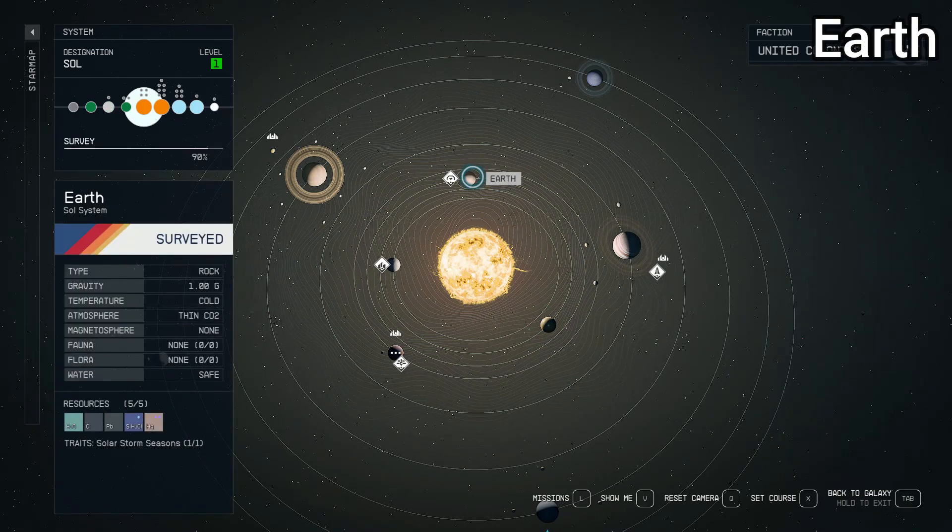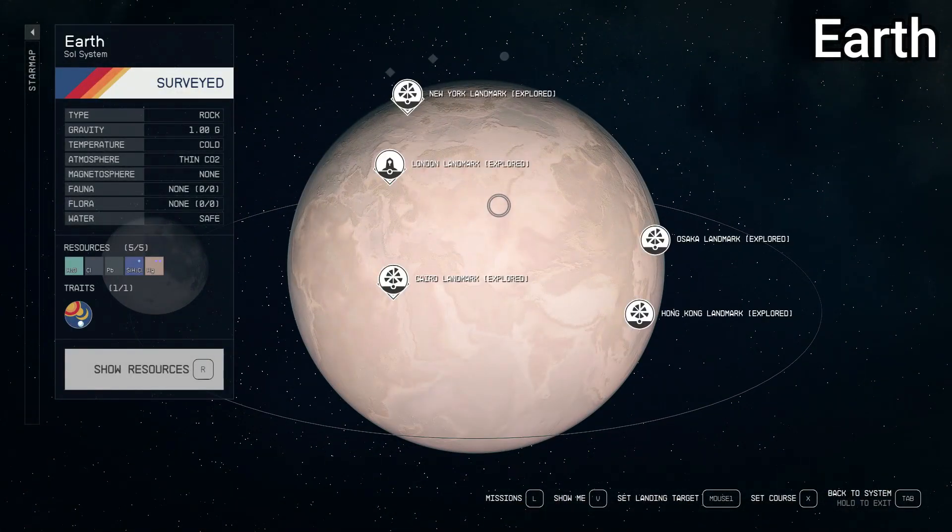Moving on to Earth — this one's probably the least accurate, but that's intentional because this is set in an alternate future. Earth has no atmosphere here; it shows thin CO2 and gravity is the same. Temperature is cold, which makes sense given the lack of atmosphere. No fauna, no flora. There is still water on Earth despite no atmosphere, which is interesting. The resources don't make a lot of sense — there should be more, since almost all naturally occurring elements from the periodic table are present on Earth. We don't even have iron listed, so that's relatively unrealistic.